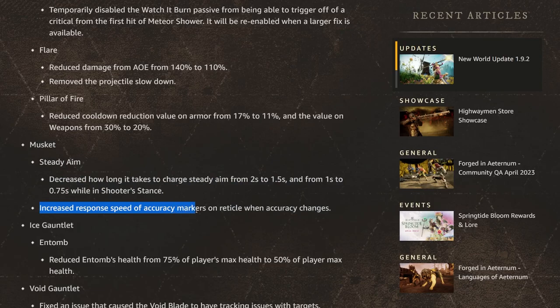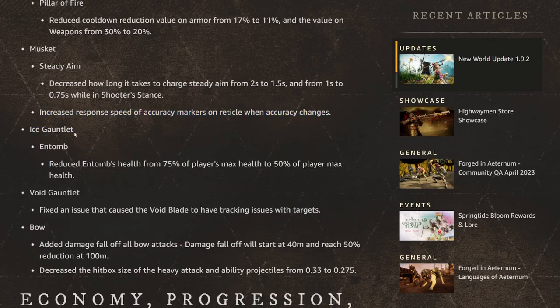They also increased the response speed of accuracy markers and reticle when accuracy changes. For the Ice Gauntlet, Entomb's health has been reduced from 75% of the player's max health to 50%. And for the Void Gauntlet, they fixed an issue that caused Void Blade to have tracking issues with targets — this has been a long-standing problem, and the fix could be a pretty massive buff to Void Blade.